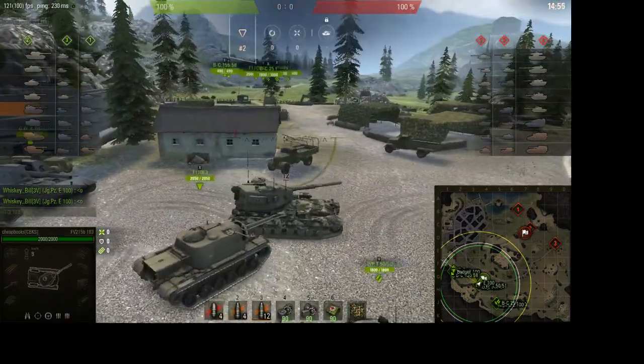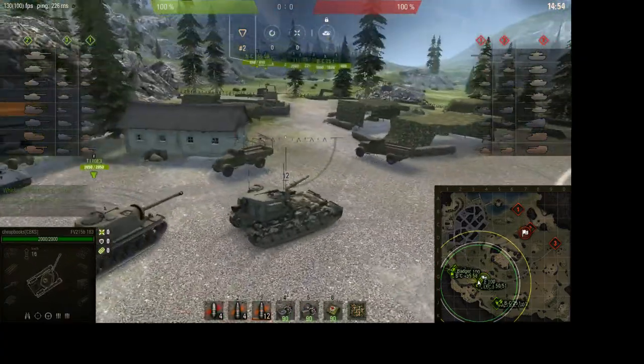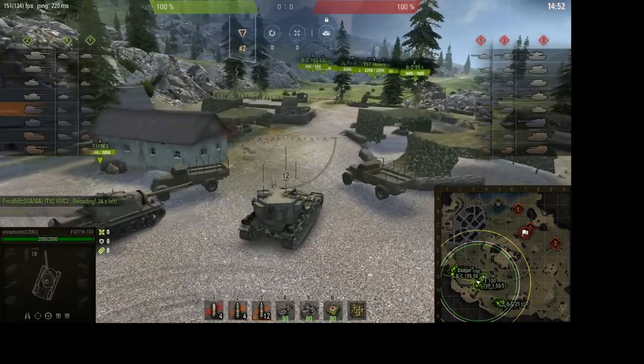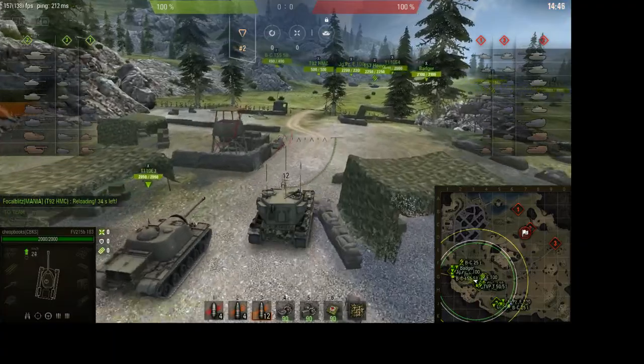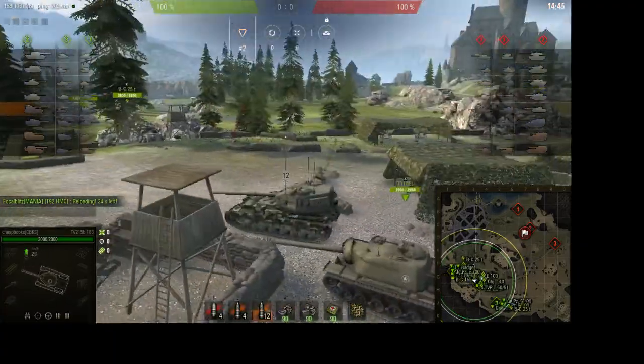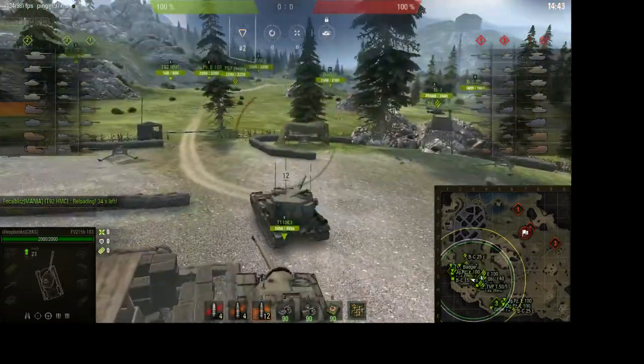This tank is the FV215B 183. This is a British tier 10 tank destroyer, and the map is Nebelberg. This is a great tank — if you ever have a chance to get one, I highly recommend you do. It has a wonderful gun on it.